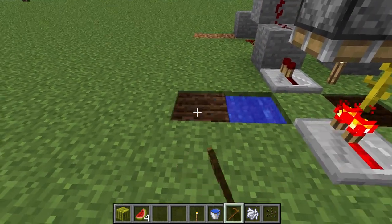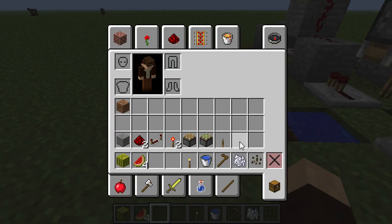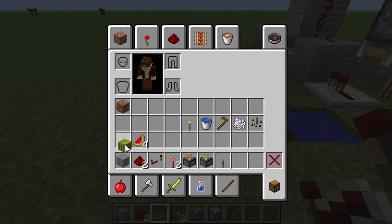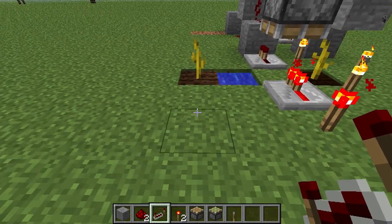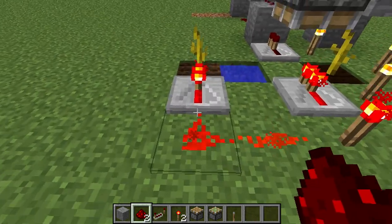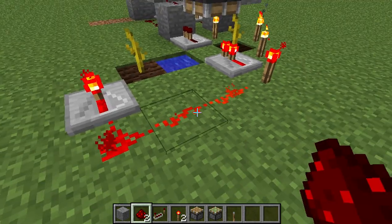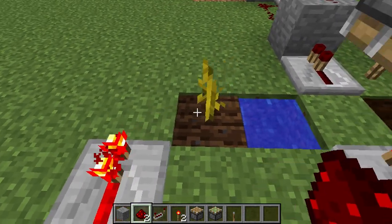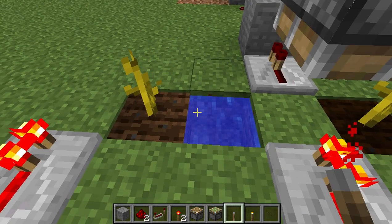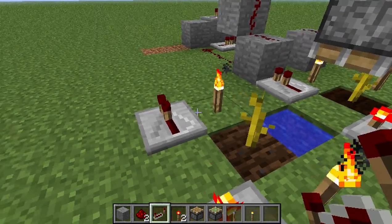First, what you need to do: till the dirt, plant the seed, bone meal it if you want. Then you need a repeater. You need to power that repeater — I have a redstone torch already there. This is where the melon will grow, so put some torches here. Put another redstone repeater.